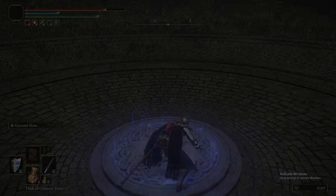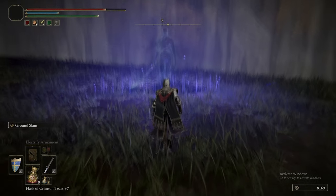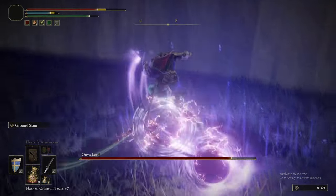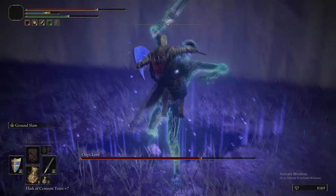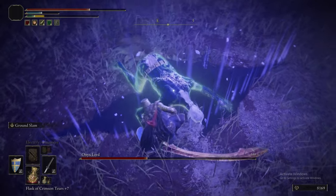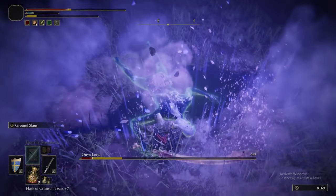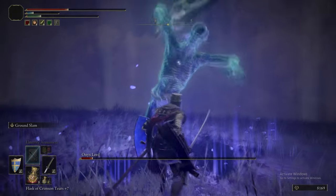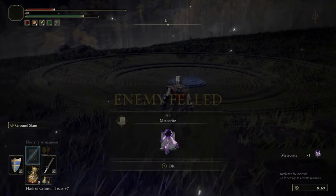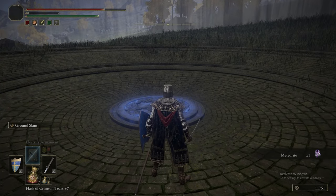Now we're entering this Evergaol, which I think might be the easiest one in the entire game. It's Old Men and Underway. These guys are actually easier than an NPC, I think. We're just Ground Slamming them to death. It's crazy the coverage that Ground Slam has in this game — when this thing is on the ground, it isn't attacking you. Best defense is a good offense: just keep Ground Slamming and it can't hurt you.